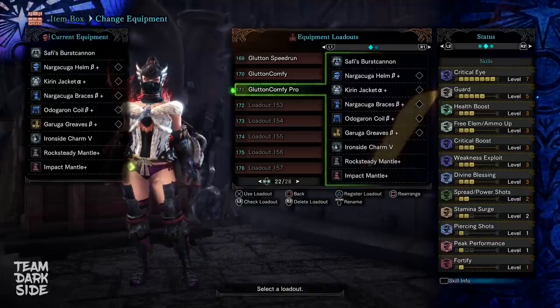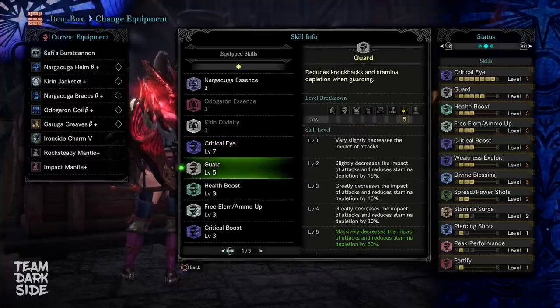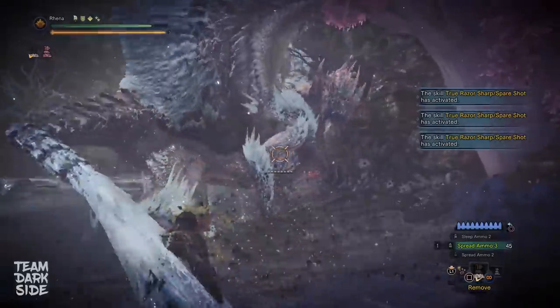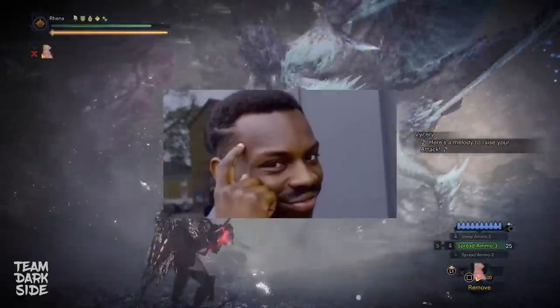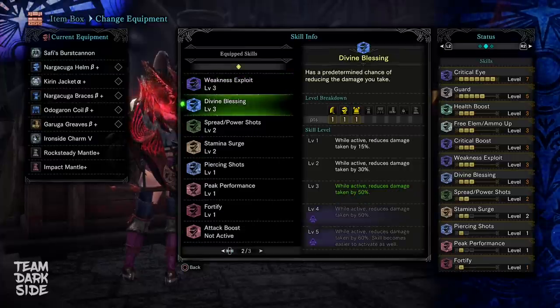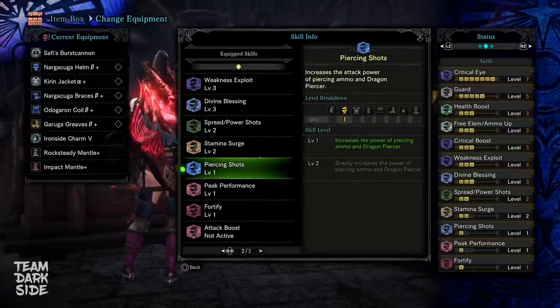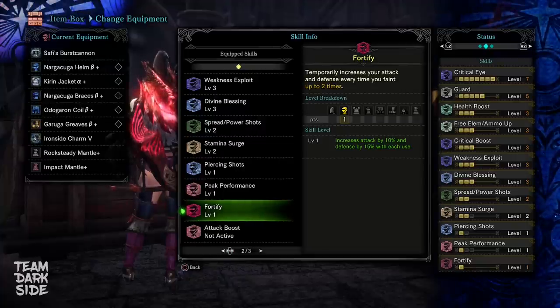Let's take a look at the pro build with max decorations first. Critical Eye level 7 gets us to 55% affinity. Guard 5 gives us perfect defense with our shield on the heavy bow gun. Health Boost 3 — one of the most important defensive skills. Free Element Ammo Up for more capacity. Critical Boost, Weakness Exploit, Divine Blessing — also another defensive skill. This is super tanky but offensive at the same time. Spread Power Shots level 2 for more spread damage. Stamina Surge, Piercing Shots, and Peak Performance come with it. And lastly Fortify level 1 so we can use this in the Guiding Lands. In the mantles: Attack and Slugger.